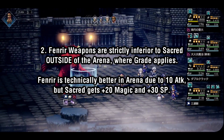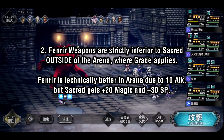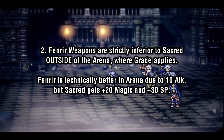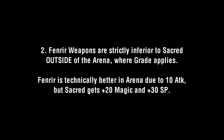Next, let's take a look at Fenrir's. Within the arena, they're still technically the best available weapon due to having the highest base attack stat. However, by playing Sacred weapons instead, you gain an additional 20 magic and 30 SP in exchange for 10 attack, which in my opinion is a pretty good trade to make.